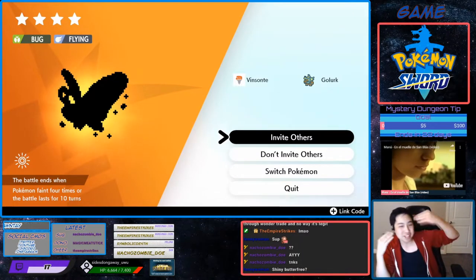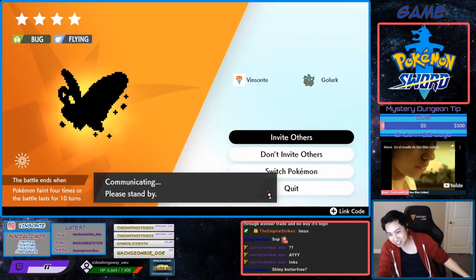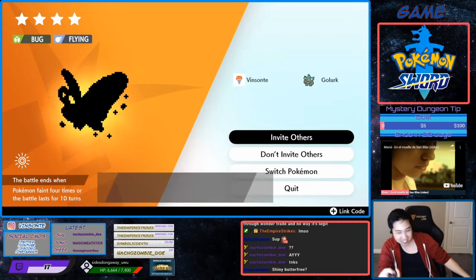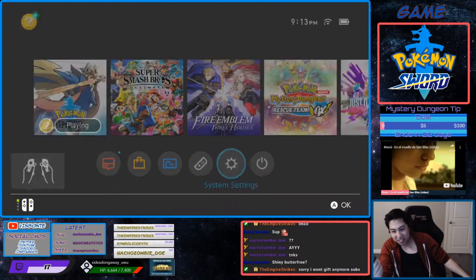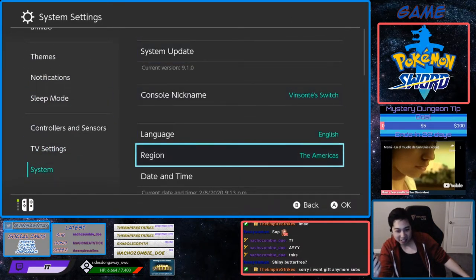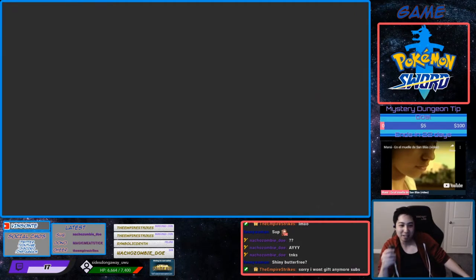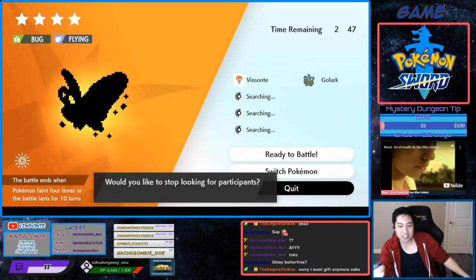So if it happens to not be a Gigantimax Butterfree, you do the time skip trick where you go to Invite Others, and you press home. Press system settings, go to daytime in the system menu, turn that off, increase it by about one day, go back to the menu, quit here, and it should reset the den.